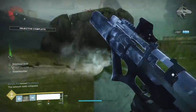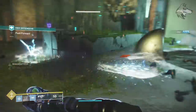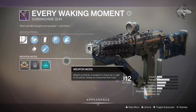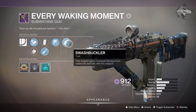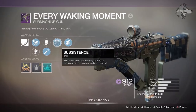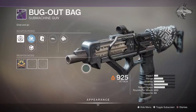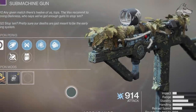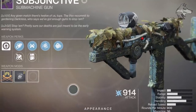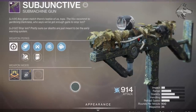To get Exit Strategy, you need to complete the Gambit quest for Season 8. If you don't have it yet, you might be able to get lucky with Every Waking Moment, which comes from the Lecturn of Enchantment — this one can get Swashbuckler as well, or Outlaw and Swashbuckler. You could also look out for the Bug Out Bag from the Reckoning, which can roll with Swashbuckler. Vex Offensive also has the Subjunctive SMG, which can get Outlaw, Threat Detector, Surrounded, Swashbuckler, Multi-Kill Clip, and Rampage — with Surrounded and Swashbuckler making it essentially an energy version of Exit Strategy.